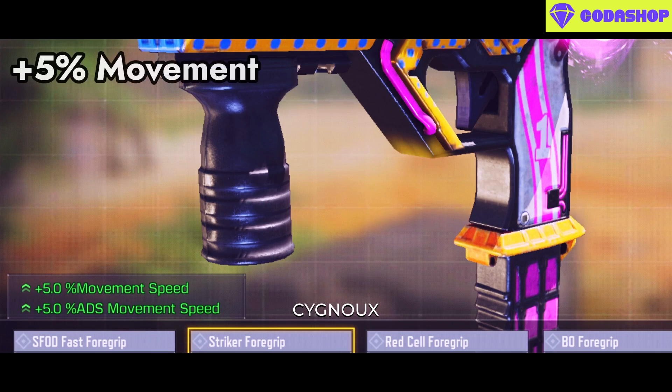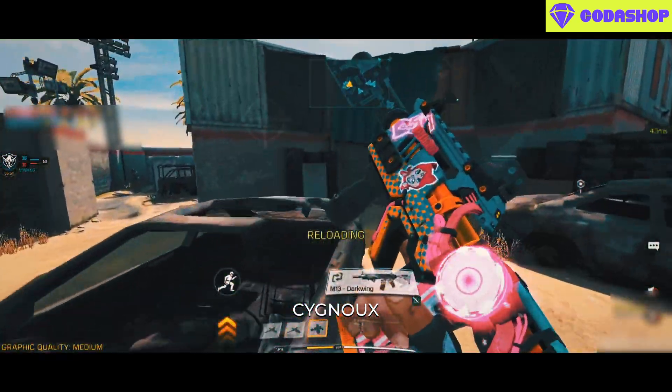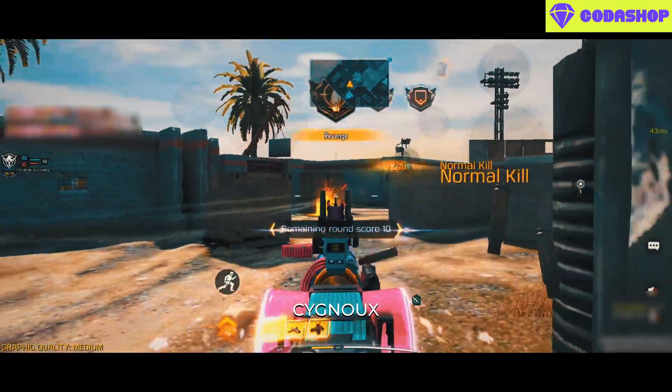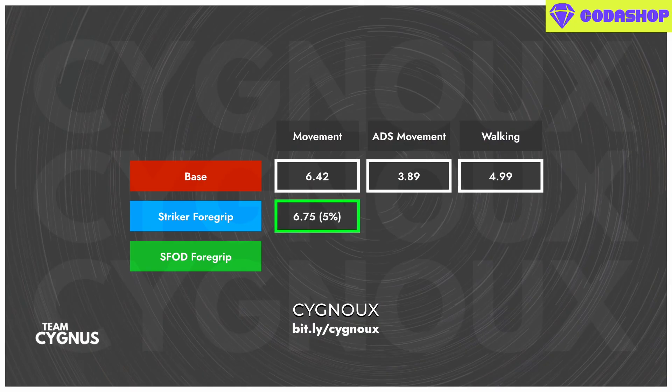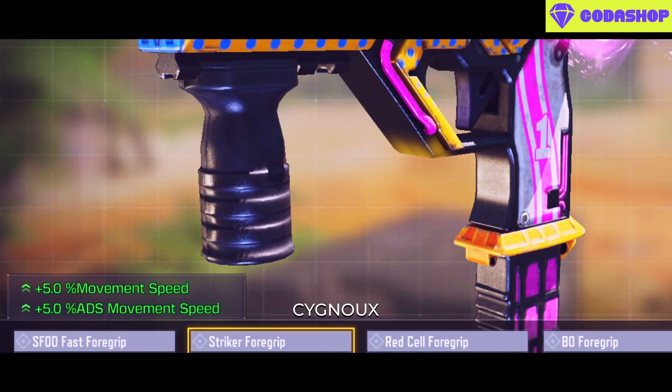What striker foregrip does is buff overall movement by 5% and ADS movement by an additional 5%, meaning ADS movement gets a theoretical 10% buff since overall movement is also getting a 5% buff, with no downsides to using this attachment. Practically, movement is 6.75 mps — a 5% buff as expected — ADS movement is 4.28 mps, and walking is 5.24 mps, each a 5% increase. The game did not lie for the striker foregrip attachment stats.